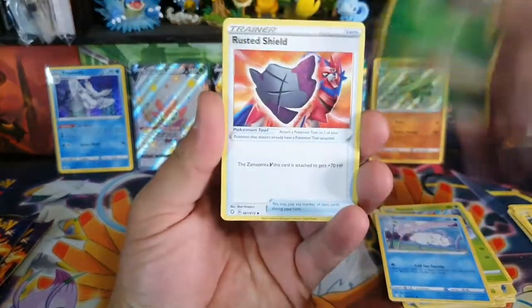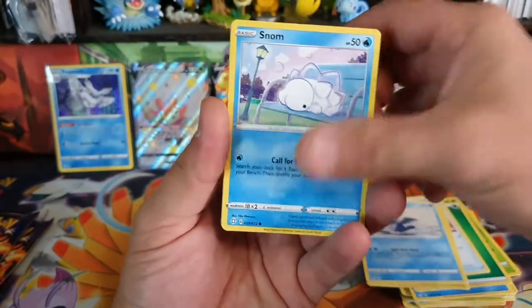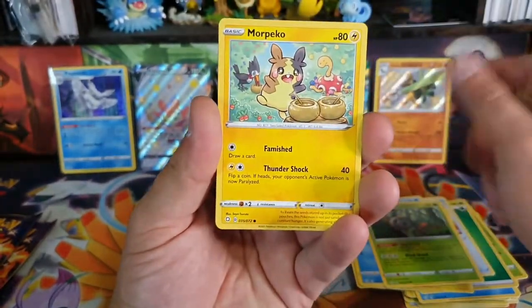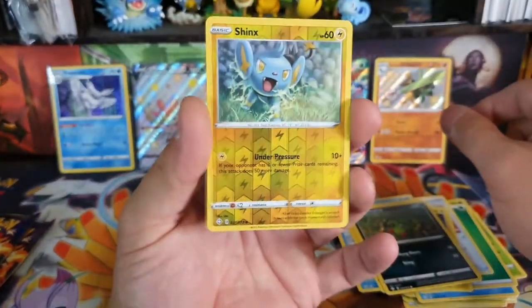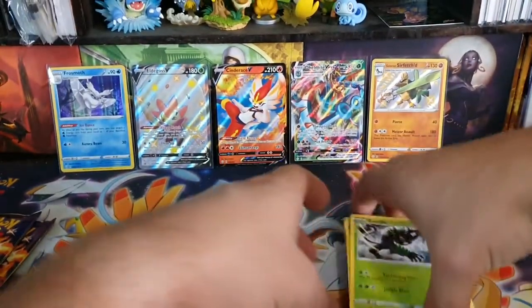We have a Reef Energy, Frosted Shield, Rotom, Cramorant — this looks like exactly the same pack. Rowlet. We just got a Shinx Reverse and a Zerud Sandstorm.